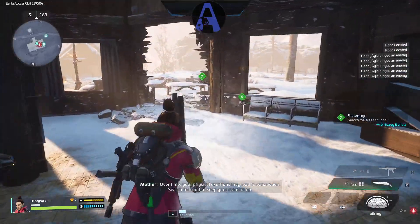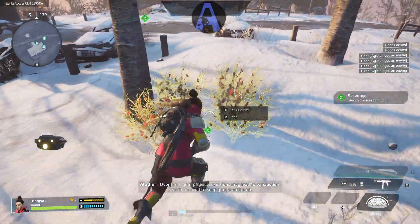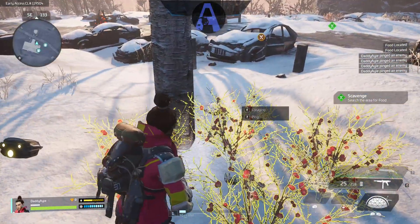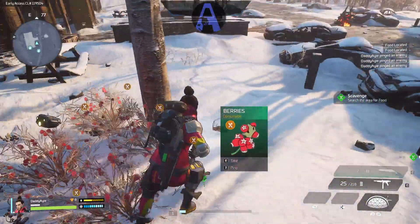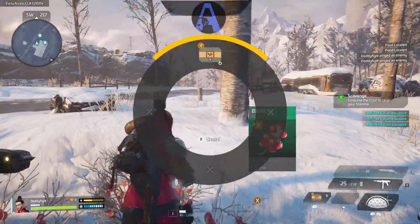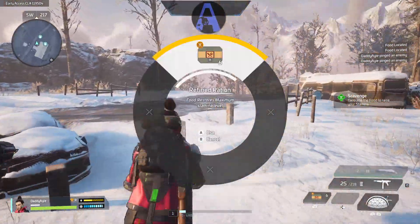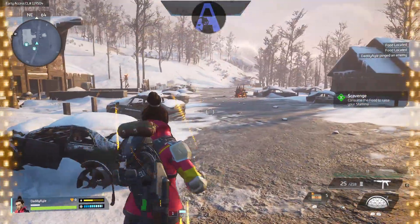Over time, your physical exertions may lead to exhaustion. Search for food to keep your stamina up. Desert-proof food — can I eat it? Yeah, I can. There you go — you have to select it on the radial menu.